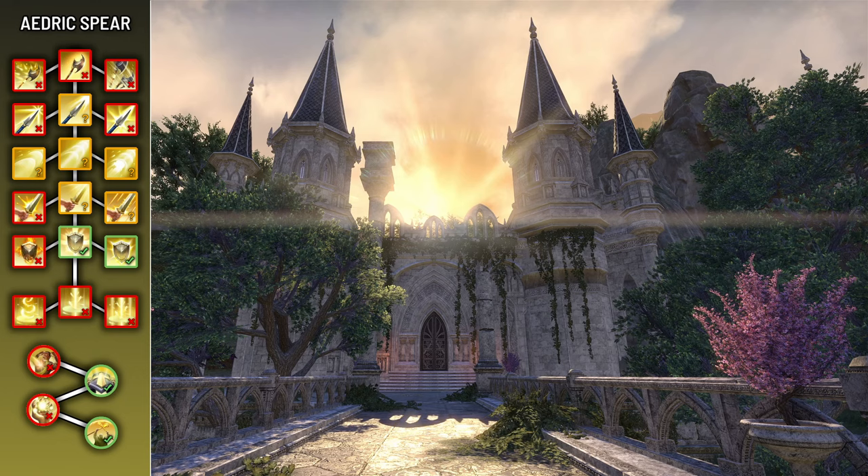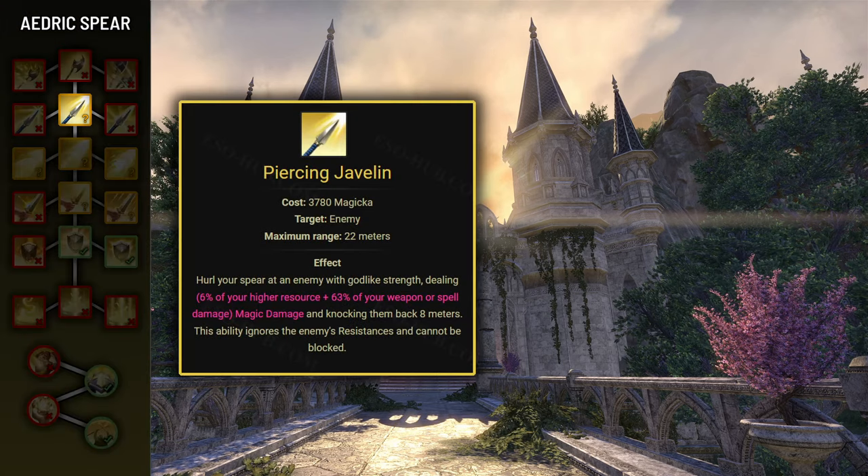Now let's move on to the Aedric Spear skill line. First we have Piercing Javelin, which allows you to hurl a Javelin at an enemy and knock them back 8 meters. You won't find this useful in the huge majority of encounters, but there are a few fights which happen on small arenas where you can knock enemies off a ledge, such as the last boss fight in Frost Vault. You don't even have to morph this ability.